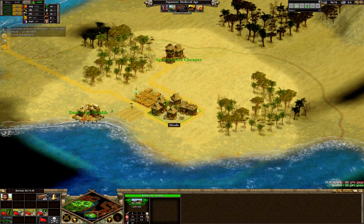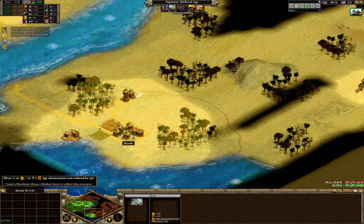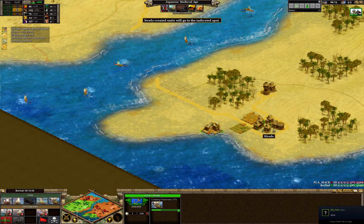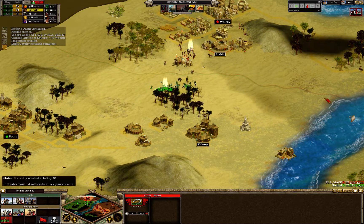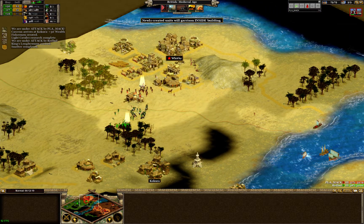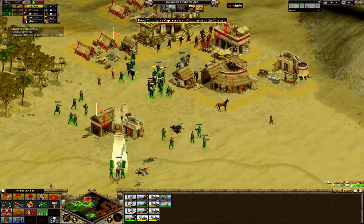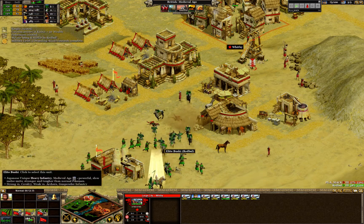Red Bull is not even trying to fight the water battle. There's a yin-yang dynamic here — Red Bull has taken Mac's silver position, and Red Bull just made a dock. Mac doesn't know — or maybe Mac just doesn't care — that this route is not blocked. Red Bull has a nice army composition with a lot of cavalry because he knows a British player is going to be heavily dependent on archers, and nothing counters archers better than cavalry.